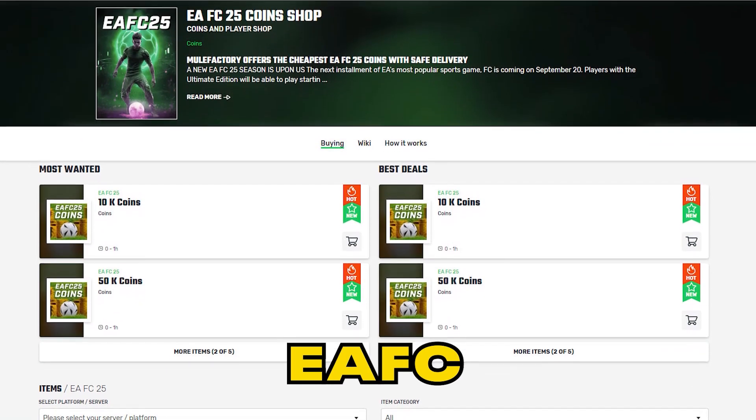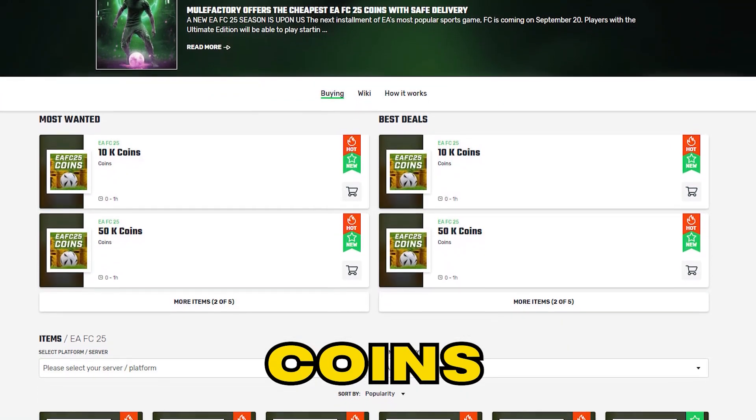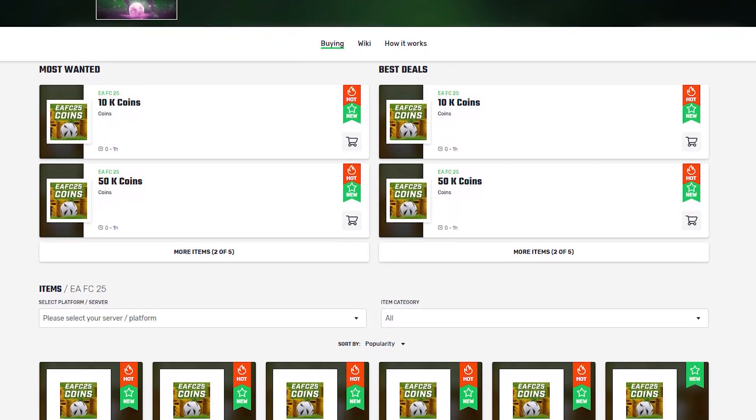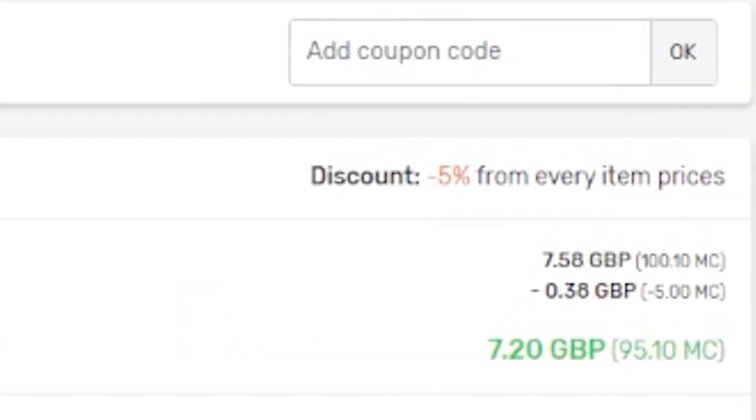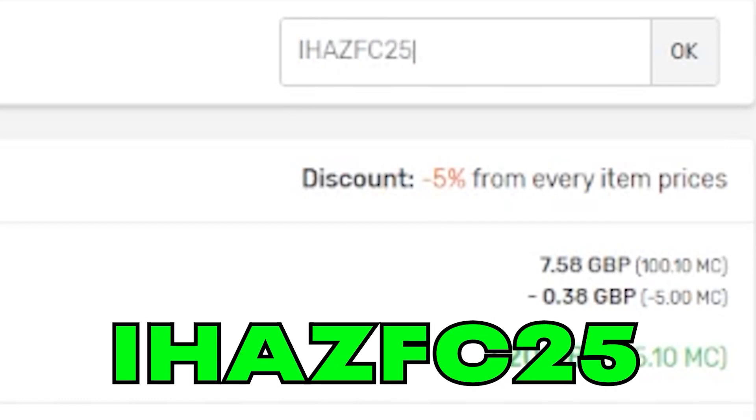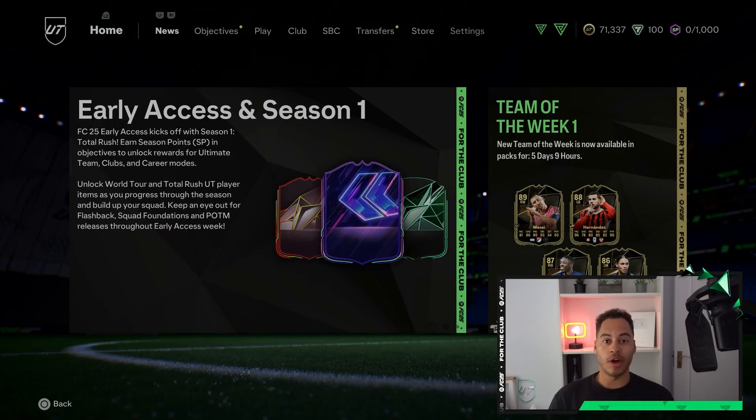If you need any EAFC coins, make sure to check out mulefactory.com — they're linked in the description, they're cheap and reliable. Make sure to use my discount code "ihasfc25" at checkout for a discount.